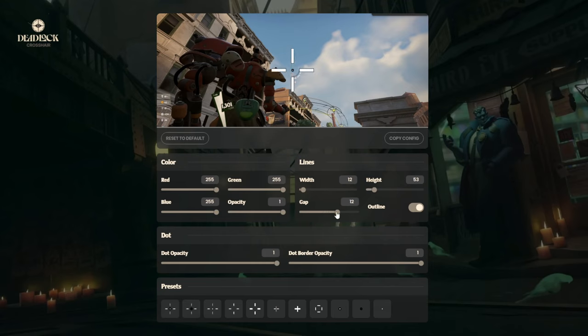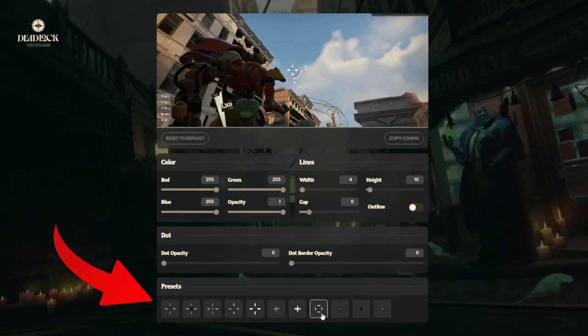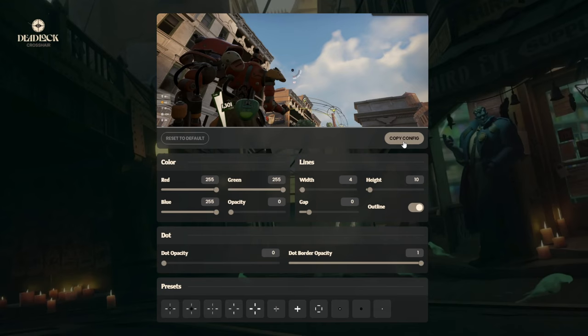Feel free to mess around with the various settings and find the crosshair that's perfect for you. If you're struggling on where to start, there are presets at the bottom of the screen that can help as well. Once you've dialed in your crosshair, click the Copy Config button on screen. This will automatically add your crosshair settings to your computer's clipboard.